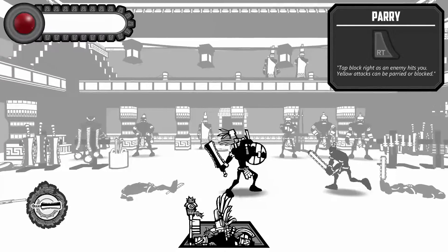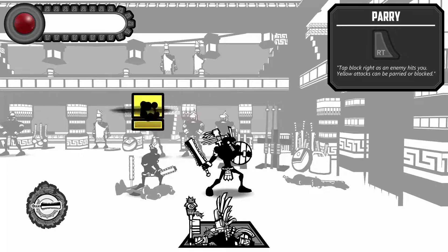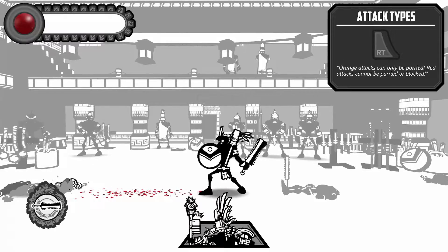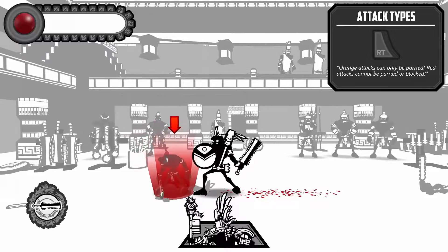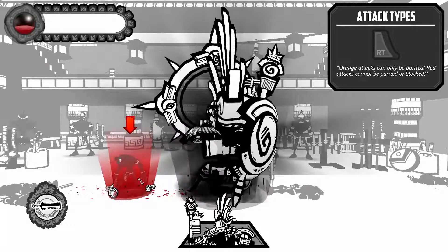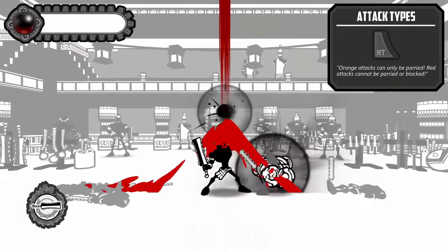Tap to parry when the enemy's about to hit me. Alright, come on hit me. There we go. Now — orange can only be parried, red cannot. So red cannot, but orange can. I'm going to caution you — all your god. Whoa, what's this? Let's press LT. I turned into like my god form. I used all my blood.